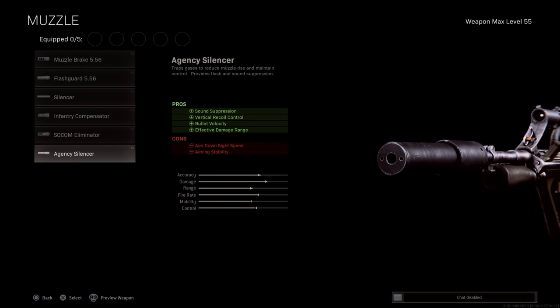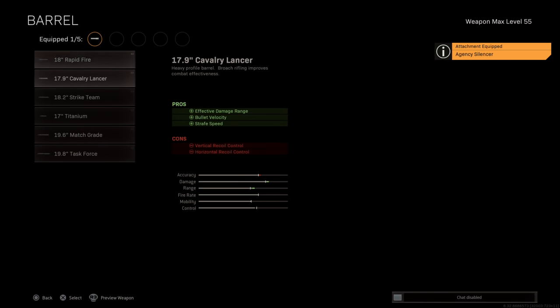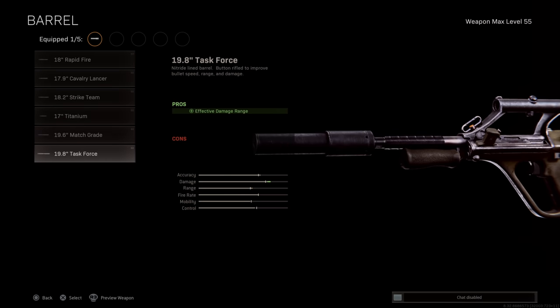The first category is the muzzle attachment, and this one is a no-brainer now that the Agency Suppressor is fixed and once again boosting our bullet velocity. With the AUG, we get a 20% boost to bullet velocity with the Agency Suppressor. I highly recommend using this attachment — this one is just so important, we don't even need to look at the other options.